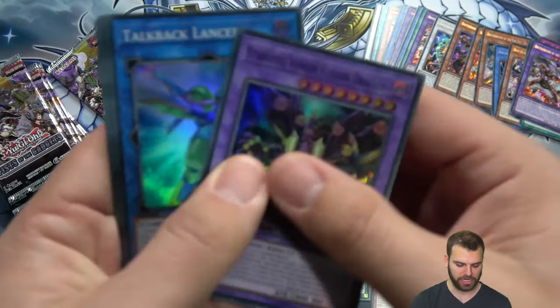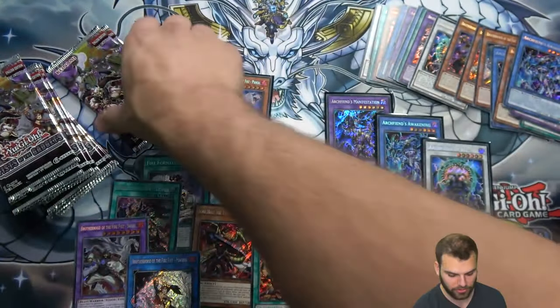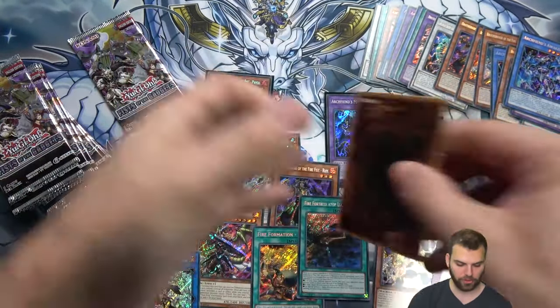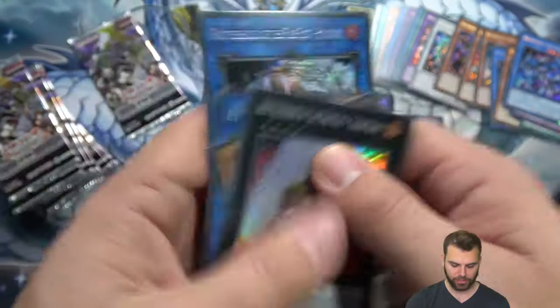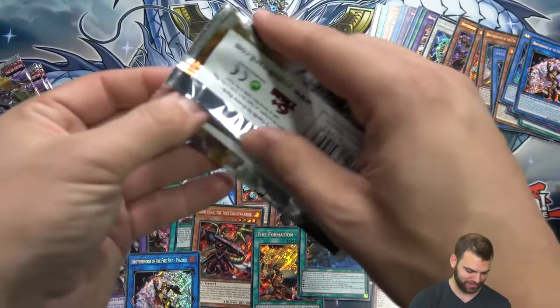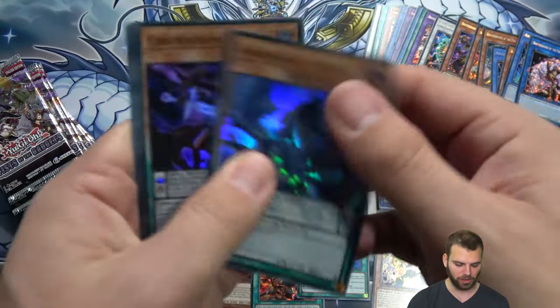Seeing Summon Skull cards as a classic player is really nice. As we're going through this, I'm not really sure — maybe these boxes don't have any short-print ratios because we're kind of just getting all the different cards. We'll find out when we get to it which card is hard to pull.